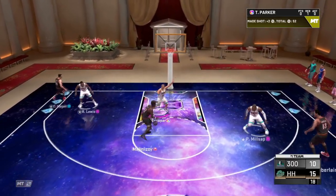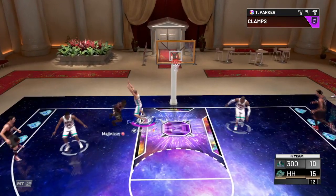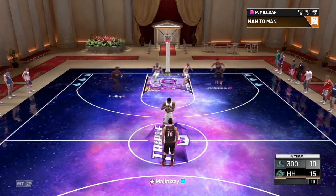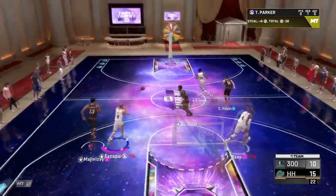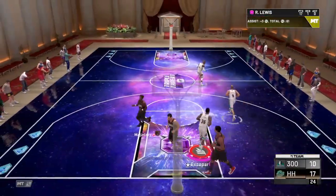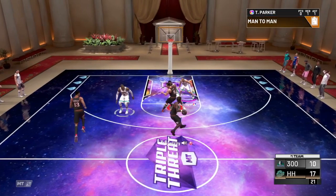We've got Drew Holiday covered — TP he's got defense, do the fade away. Paul Millsap with great defense — I love Paul Millsap as an off-ball defender, he plays so well. Why did the matchup switch? TP with the steal, fast break, Reggie Lewis — pulling down on the stick to get that crazy dunk. He's got 17 points, slasher takeover is now active.